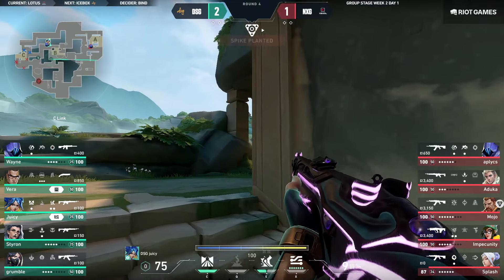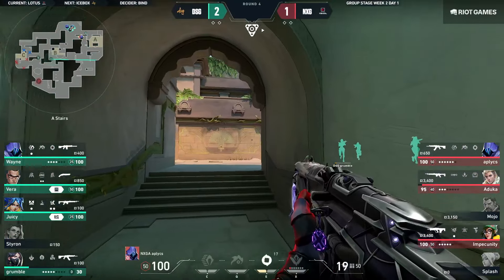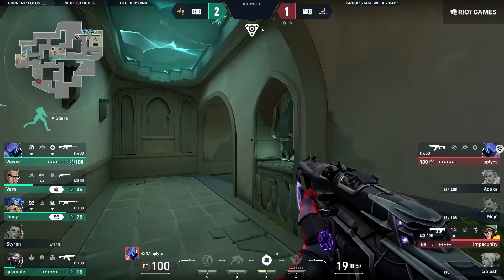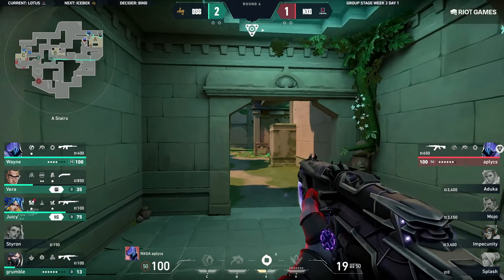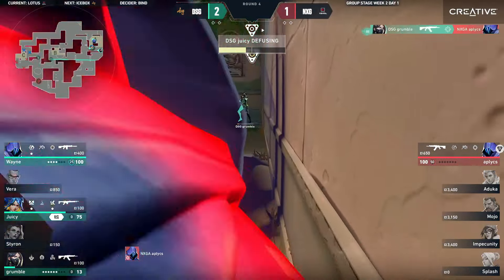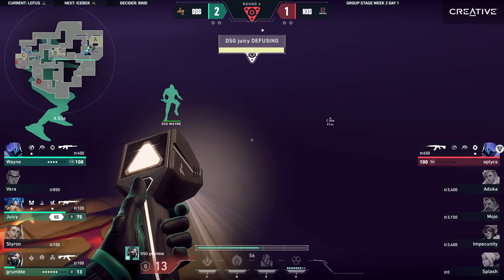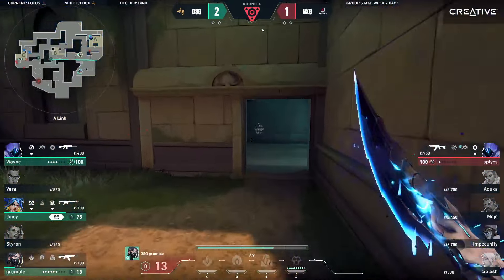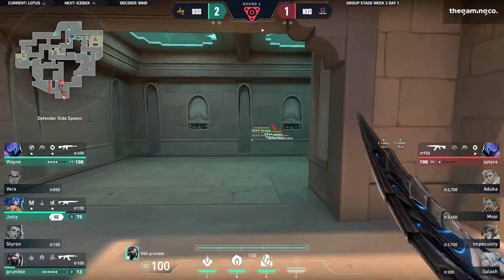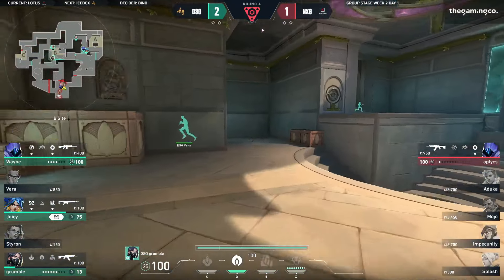It's gonna be a 3v1 for Nexka from the A-site. They waited a little bit outside spawn, Applix considering a flank — he hears all of this — but he doesn't go for it, isolating on the fight. The timing might spell doom here though. He's already on the spike — oh, unlucky, absolutely unlucky. DSG: good defense, good hold, good idea to go with three — don't give them the 1v1, don't give them anything. Really good spacing too — two on the right, one on the left. DSG maintaining the lead, Nexka still trying to fight for it.